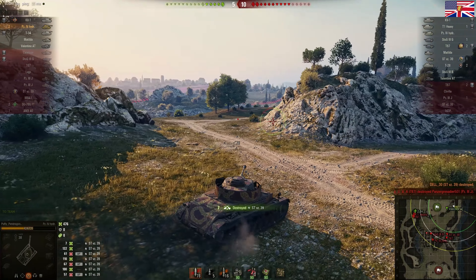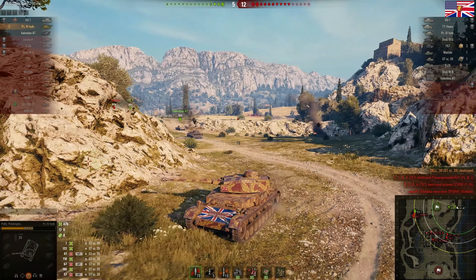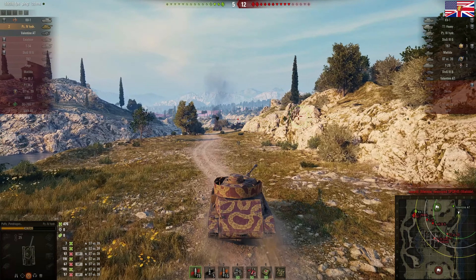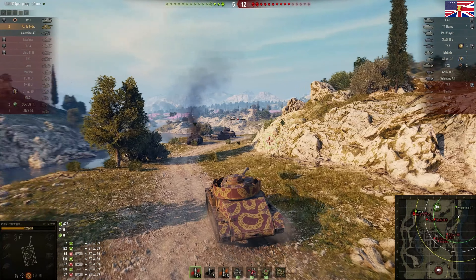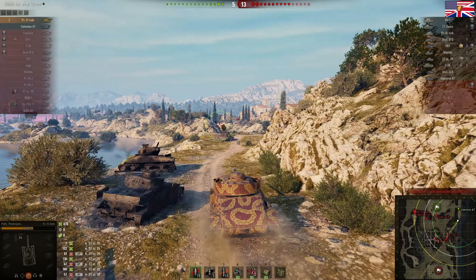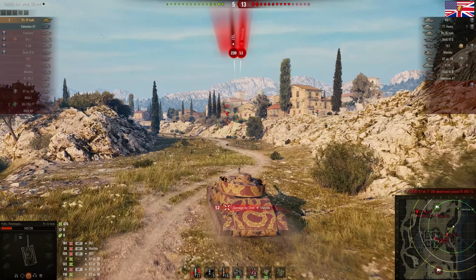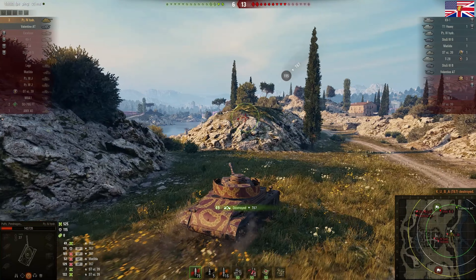That's one last shot. Now I do a strange thing here — I decide I'm going to run away, which is fair enough. I've no intent to cap in. The Valentine AT wants to come with me, but for some reason he stops at the top. I've lost my driver, so I'm not going as fast as I'd like to go. Now watch what happens — ugly people alert. I take him out. Now of course I'm very vulnerable, so I'm going to have to go and hide.